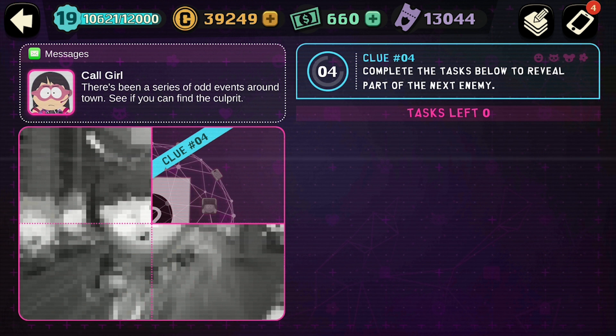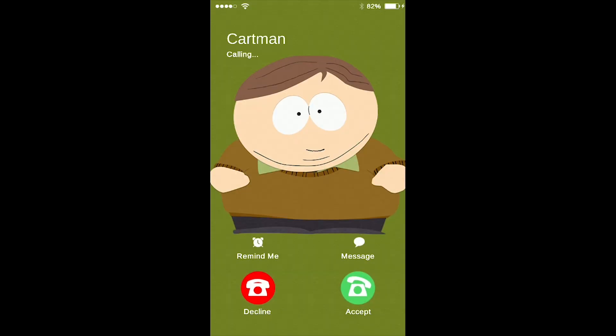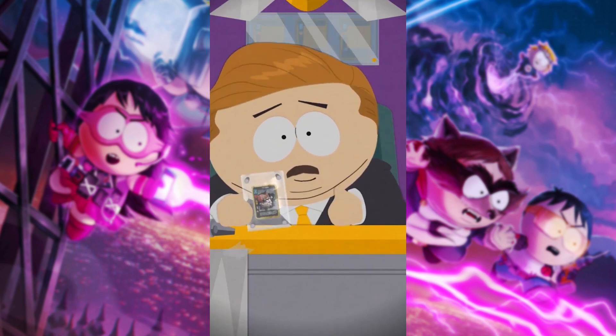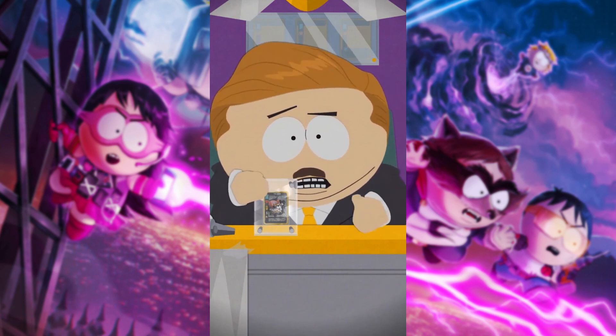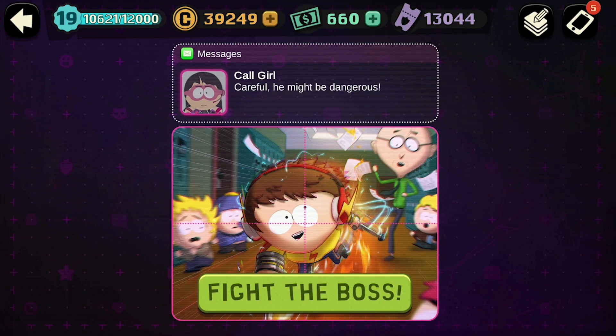We're going to get the next cutscene and we're going to fight Fast Pass. Before I record this I have to plug in earphones because I can't record sound through the mic, so I'm going to edit in the sound over the top. New kid, hello — I understand you are trying to win a Coon legendary card. The Coon has entrusted it to me for safekeeping. You're not the only one who will do anything for this card — other kids seek its power, and one of those kids is waiting for you now. May the best hero win. So we are fighting Fast Pass now, let's get into it.